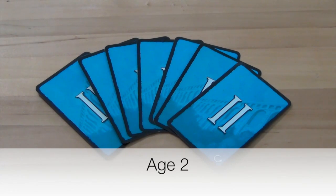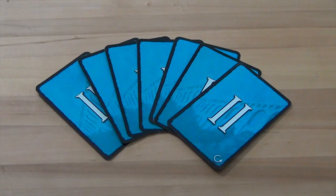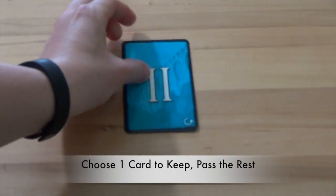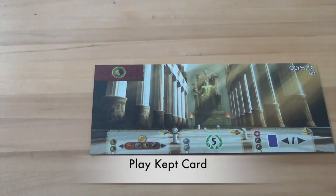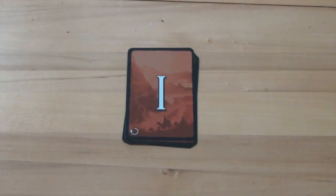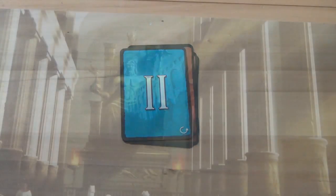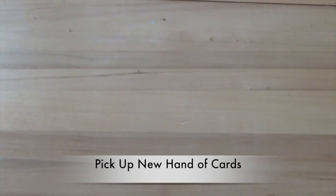To start Age 2, all players are dealt 7 cards from the Age 2 deck. Age 2 is played in the same way as Age 1 — players simultaneously choose one card to keep, pass the rest to their neighbor, then play that card by either building its structure, constructing a stage of their wonder, or discarding it face down for 3 coins. Each player then picks up the hand passed to them and starts the new turn.